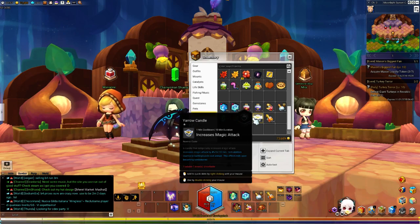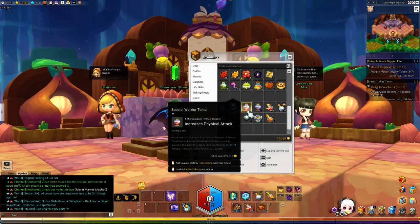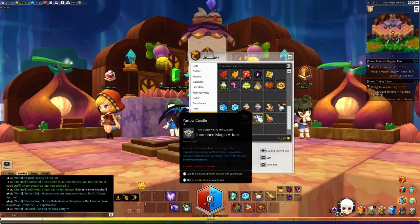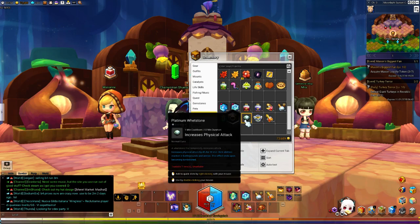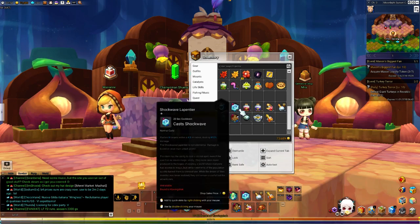The only two items you want to re-consume are the whetstone or the candle, because these effects run out when you die. If you do die, you want to have these two items on your hotbar to reapply them. Special warrior tonics or mage tonics do not run out if you die.